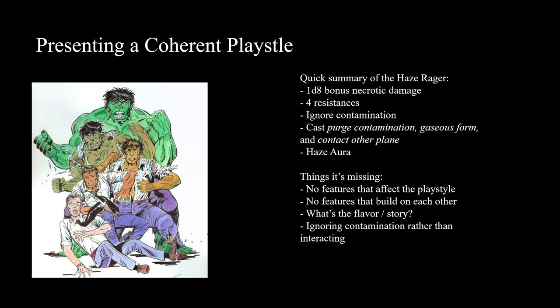Here's a quick summary of all the Haze Rager's abilities. At first level you get 1d8 bonus necrotic damage - it's once per turn, so you wouldn't even benefit from making more attacks. At sixth level you get four resistances that are always on, not just when raging, plus abilities to ignore problems associated with contamination - a trade-off since some of your abilities give you contamination. At tenth level you get abilities to cast some spells: Purge Contamination on others, Gaseous Form, and Contact Other Plane for utility.